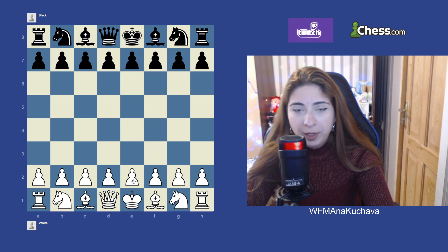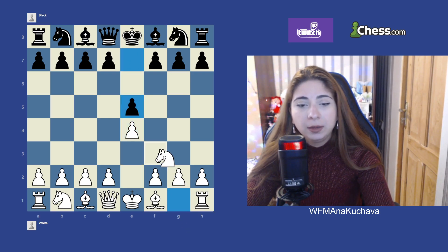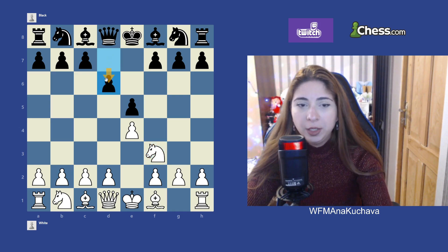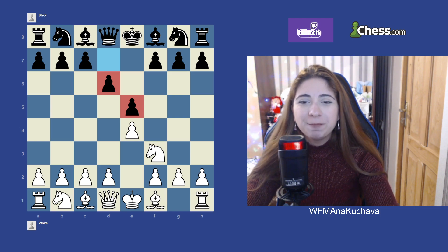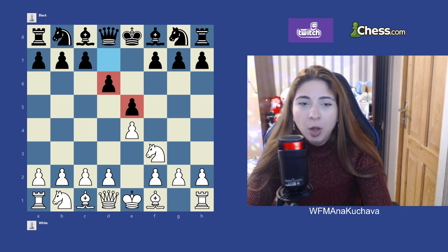It's an open opening, so we're talking about open openings: e4, e5, knight f3, d6 — this is the Philidor Defense. The idea of that move is that black is simply going to protect the e5 pawn with another pawn, having a solid strong center with pawns.